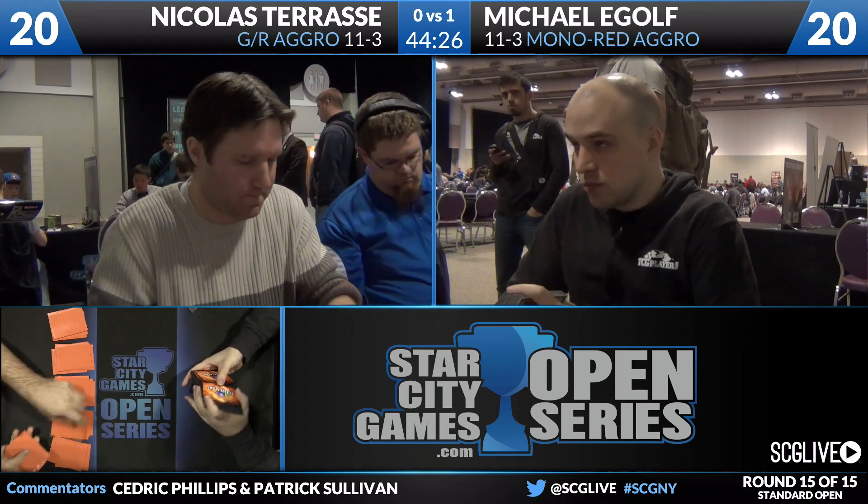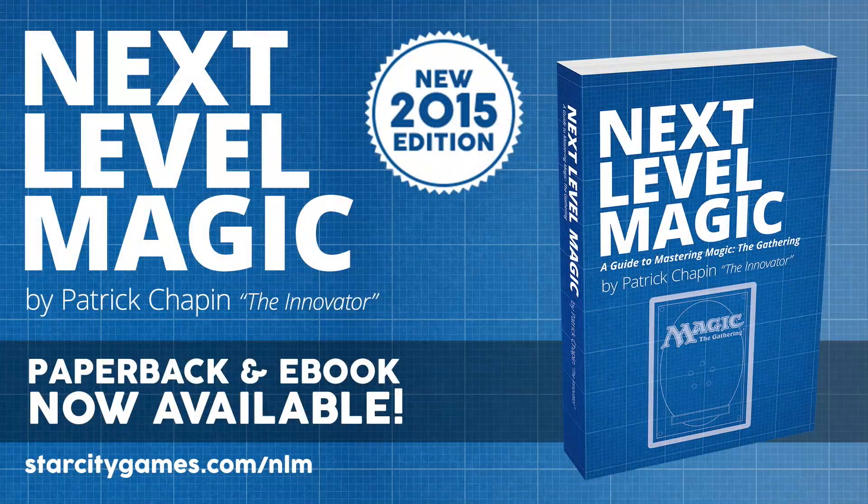We'll very quickly talk about Patrick Chapin's fantastic book, Next Level Magic — 2015 edition, now available. All updated with new examples and new text from Patrick Chapin, Hall of Famer, Pro Tour champion, two-time Worlds runner-up. Available on ebook as always, and on paper for the first time in over a year. Visit starcitygames.com/nlm to order your copy today.